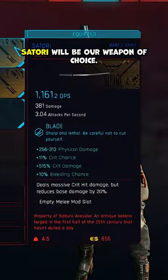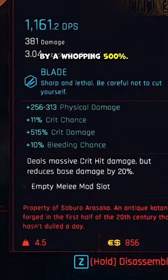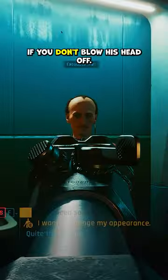Satori will be our weapon of choice. You can grab it from Saburo in the initial heist, and it increases your crit damage by a whopping 500%. We'll also be using the Chiant Mark IV, the cyberdeck you can buy off Fingers if you don't blow his head off. It has an incredibly short cooldown.